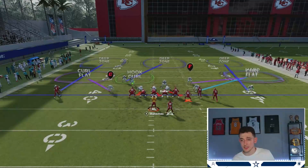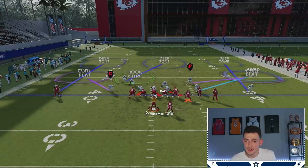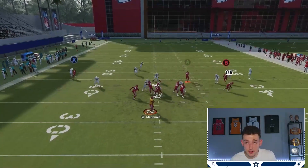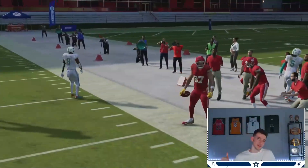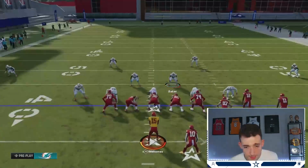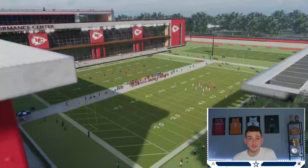Now let me show you how it looks versus Cover 4. I put Jalen Ramsey in a quarter zone — not a third, but a quarter. And look at that, you can still throw it on the quarter. It doesn't matter what's out there — a third, a half, a quarter — that corner will get open.